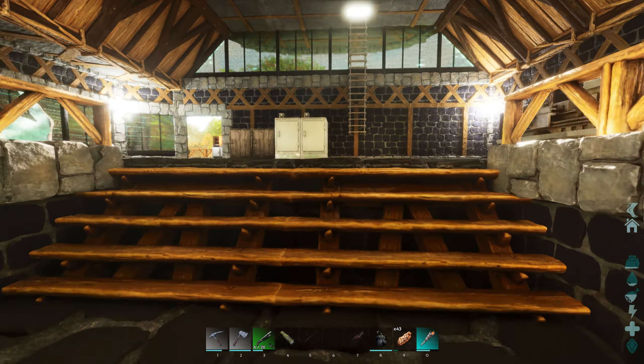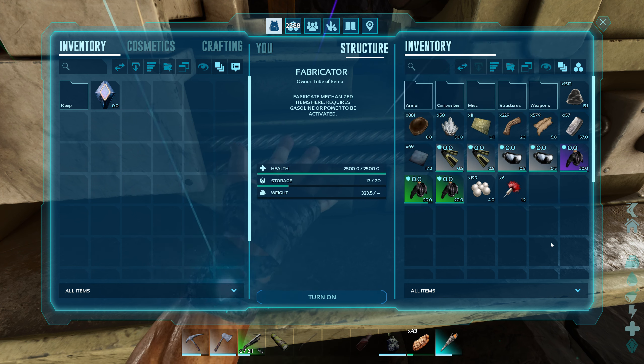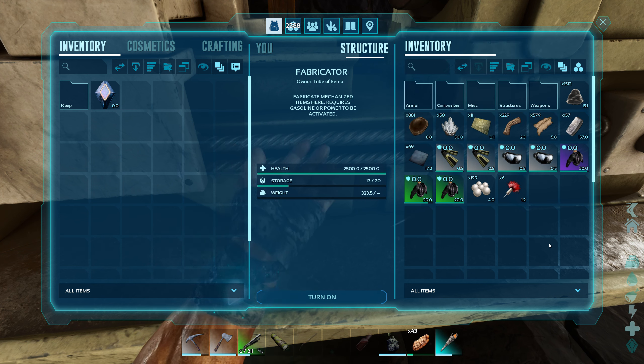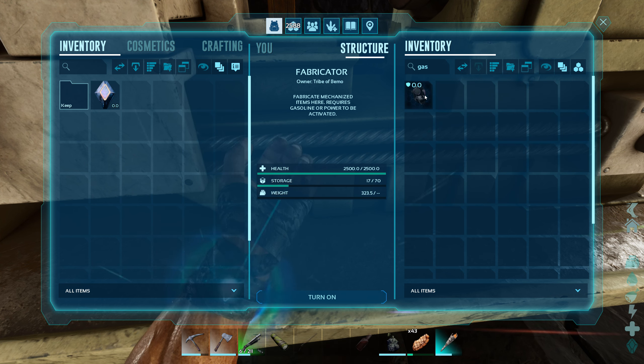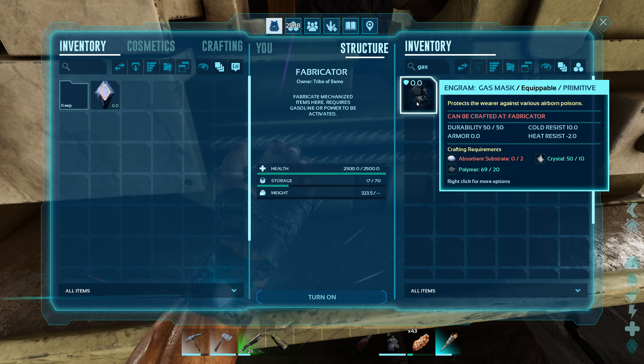Now, there's two different ways you can kind of go in there. One, you can take a gas mask — it kind of works out, I mean it's in the name. But the other option is take a full set of scuba. Full set means everything: pants, fins, mask, and the chest piece. And that kind of counts as a gas mask. I'm not too sure why, but it's always been like that through the Arc.